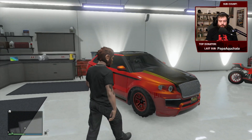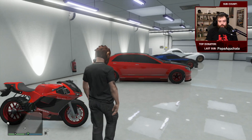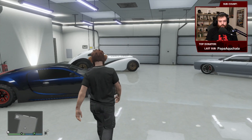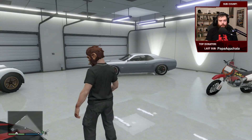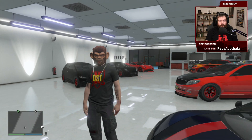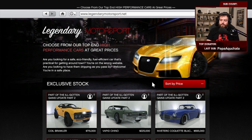There's the Exemplar, Massacro, Huntley S — which back then was the best SUV — Bati 801, Shafter, an Elegy which I can't even sell, the Z-Type. Why do I not have a T20? I must have sold it for the Kuruma, actually. Last gen stopped getting updates at Ill-Gotten Gains Part Two.